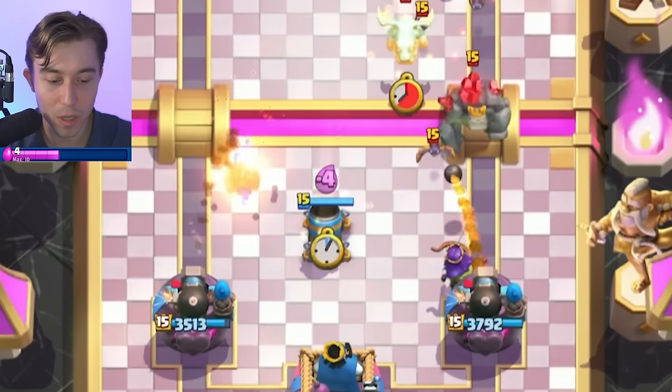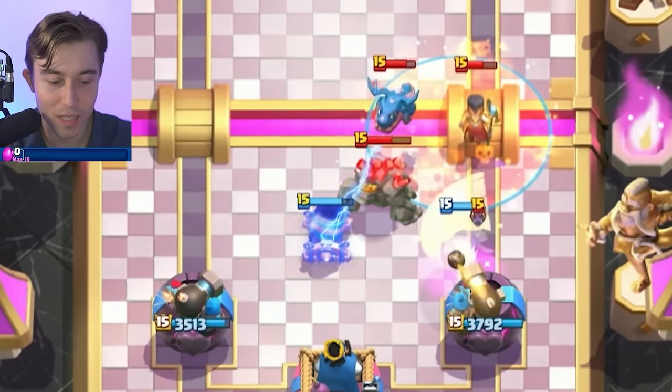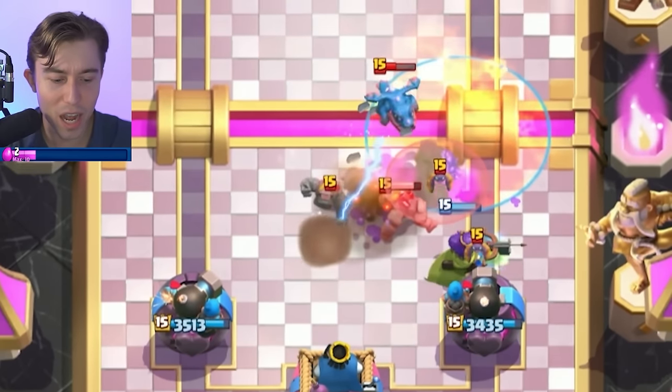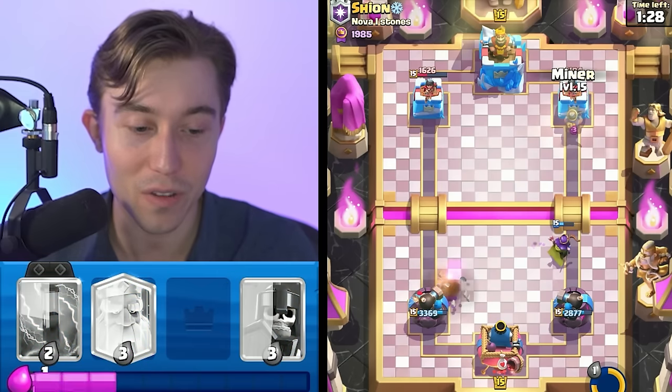I'm going to go for the Mortar here — it's going to be a pretty good pull. I think I need to go in for an Ice Spirit and then a Poison. In this situation it's important that we don't let the Archer Queen die. The Archer Queen needs to stay alive and melt the rest of this Night Witch. The Night Witch dies and we're fine. I also probably want to go for a Zap, but I don't want to from a sense of conserving Elixir.